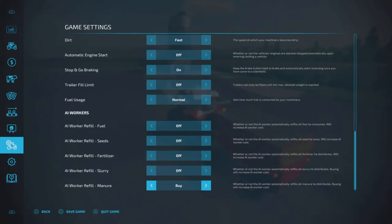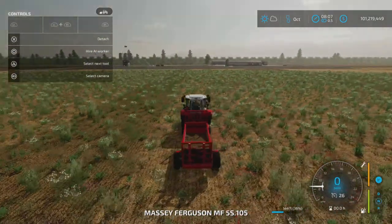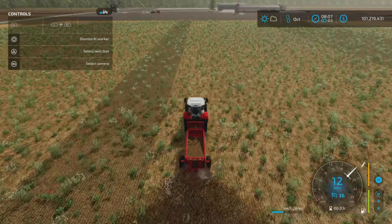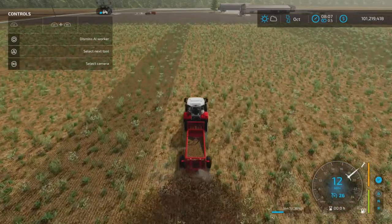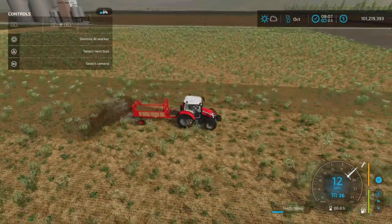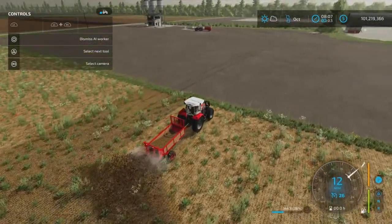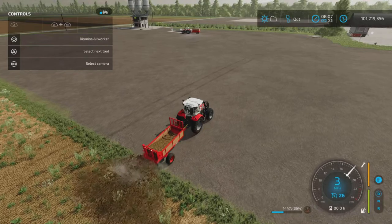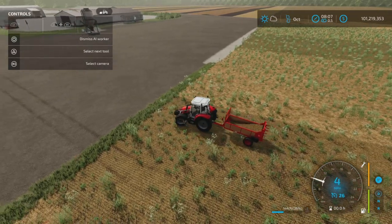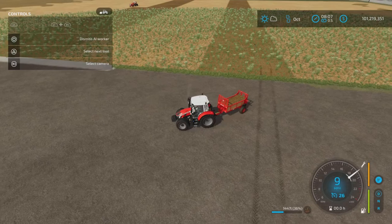Next is the rotor configuration, spreading manure at eight meters width. I have it set to buy manure right now because it would have run out already — it's quite a small capacity, so it'd really only suit small fields unless you have a worker buying manure or a full manure pit to pull from. The turnaround is quite efficient with not a lot of wasted backing and forthing.